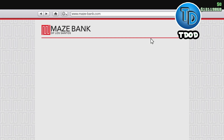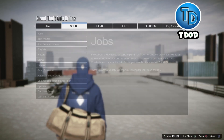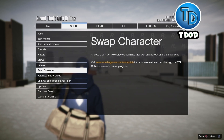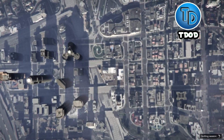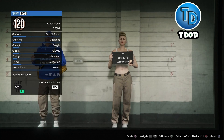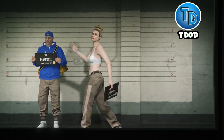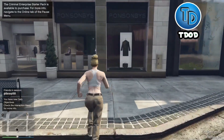From there, go ahead and swap character, because you're going to need to make a new character for this money glitch slash RP glitch to work. I already have a secondary character, so I'm just going to pick it. Whenever you pick your secondary character, go back into the session.